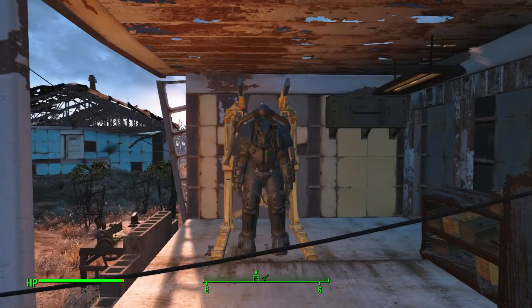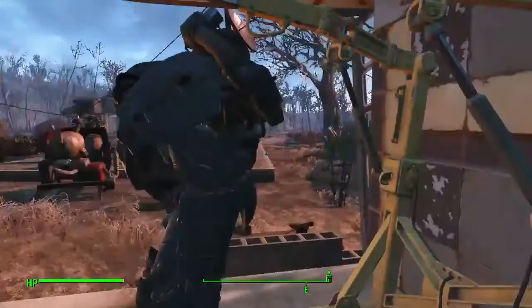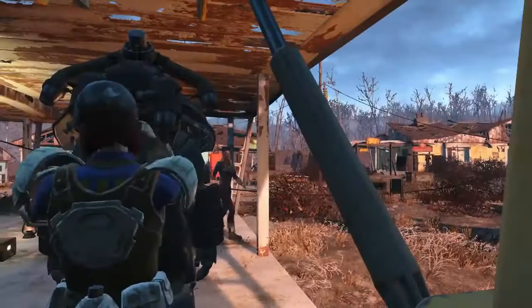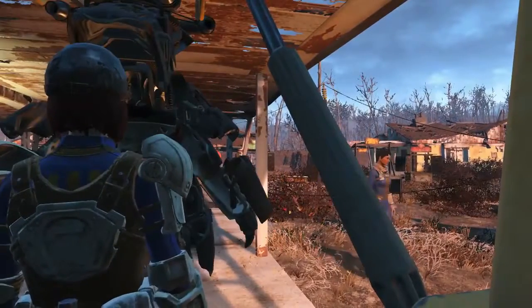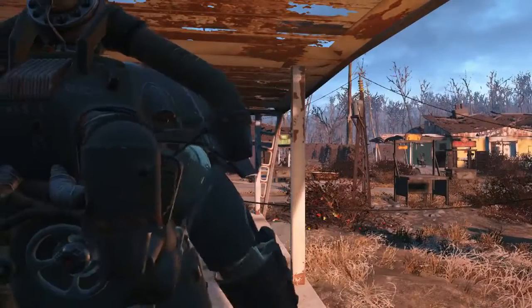Hello guys, welcome back to another episode of Fallout 4. Today we're gonna go visit our friends at the Railroad now that we have that Courser teleporter IFF thing.